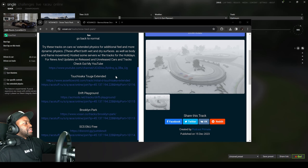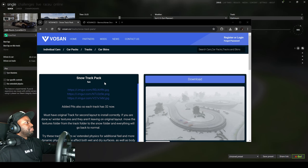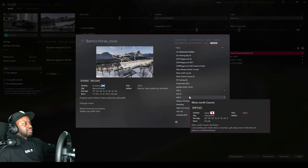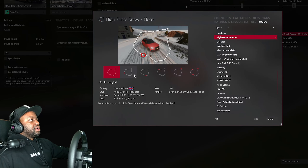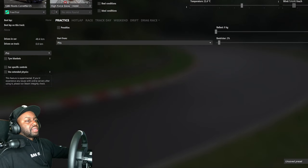All right, so I had to go back to the snow track pack — the first one we downloaded. I didn't realize Brooklyn Park was one of them. It looks like Drift Playground is on there too, so it looks like they just took some of the tracks and made snow versions of them. A snow version of Drift Playground could be interesting. We're not gonna try it in this video, but I do want to try that other one. Let's find it — oh, High Force Snow. These are just the points you pick to where you want to start. We're just gonna start at the hotel and put it back in practice.